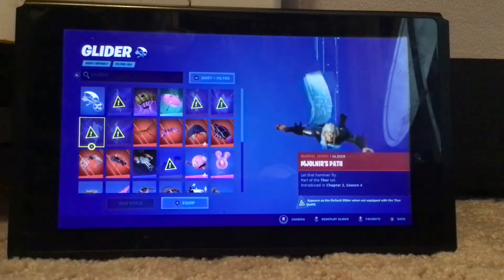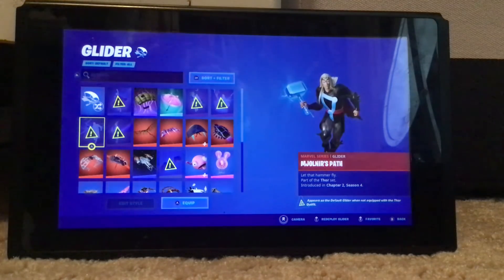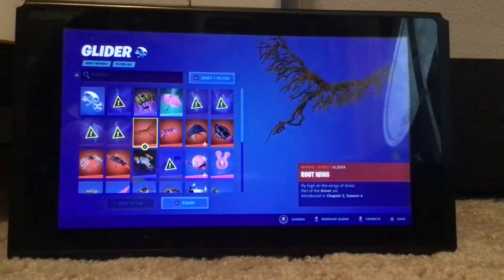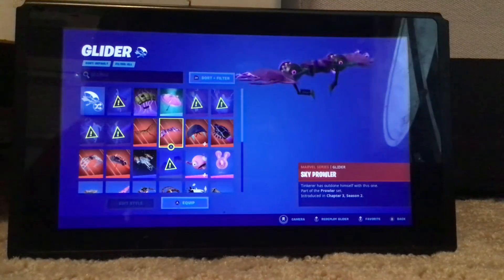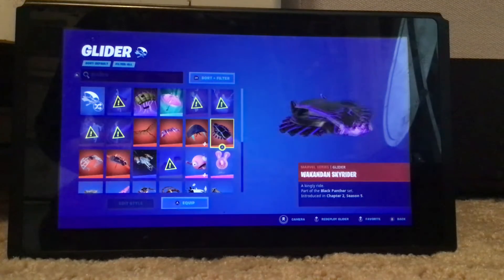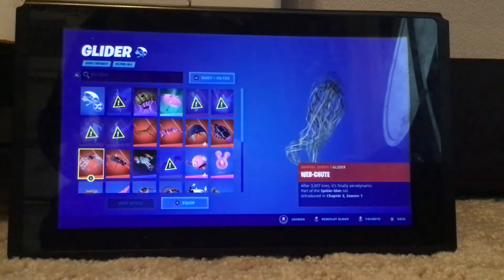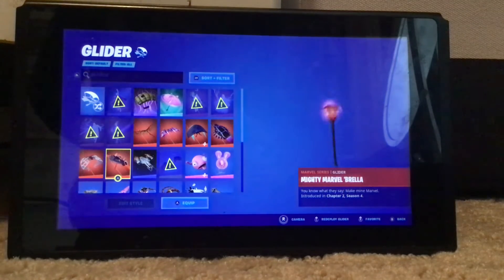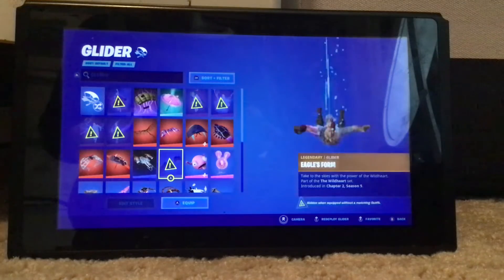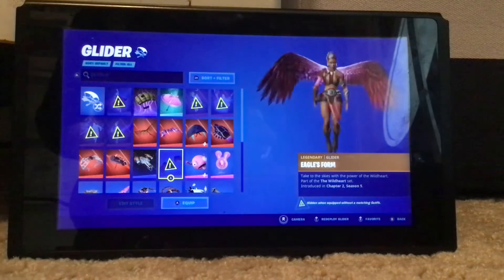Kalal's Cape — I don't even have Superman — Salvage Chute, Cuddly Cloud Cruiser, Arcane Energy Glider, Gathering Storm, Joelner's Path, Power of Marvel, Root Wing, Sky Prowler — part of the Prowler set — The MCG, Wakanda Skyrider, Web Shoot, Mighty Marvel Brawler, Razor Crest, Eagle's Form.